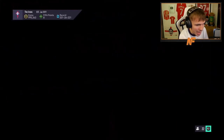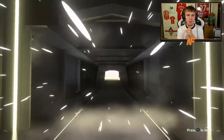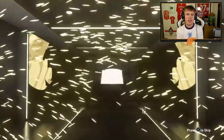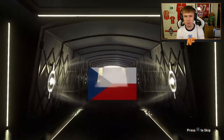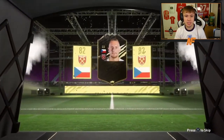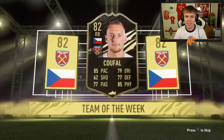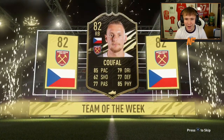Team of the Week player pack for Connor. Can he get a walkout here? Probably not — and it's not a walkout, capped at an 83. I don't really know the Team of the Week this week. West Ham — what's his name? Kufal. You can't really complain after the luck in the 81 pluses though — that was mental.